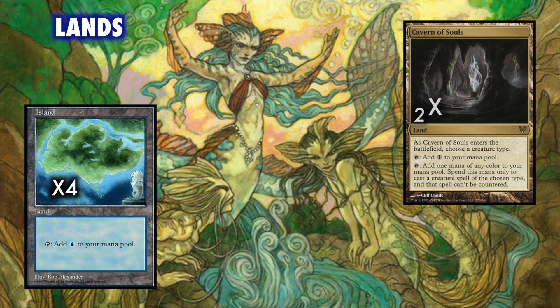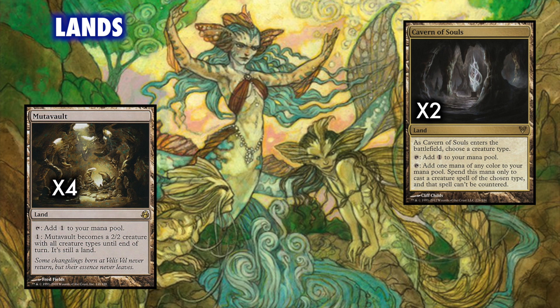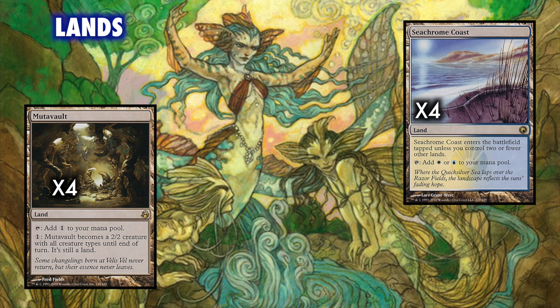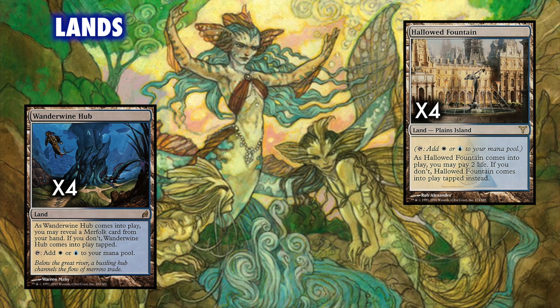The rest of the mana base is made up of cards not affected by Choke: two Cavern of Souls so that control players can't counter our Merfolk, a playset of Mutavault, and for the white sources, playsets of both Seachrome Coast and Wanderwine Hub, and two Hallowed Fountain. Overall, this is still a very inexpensive mana base as far as Modern is concerned. No fetchlands needed here.